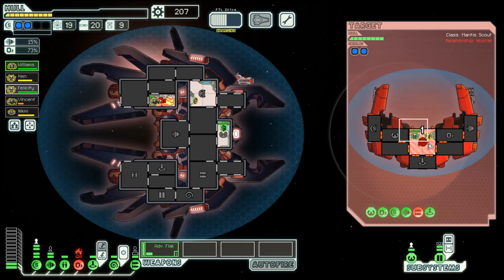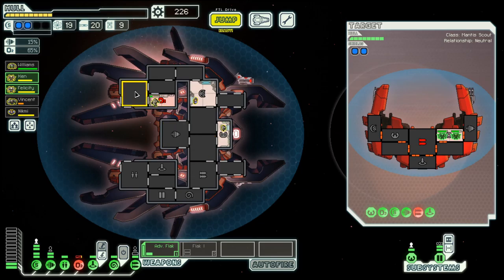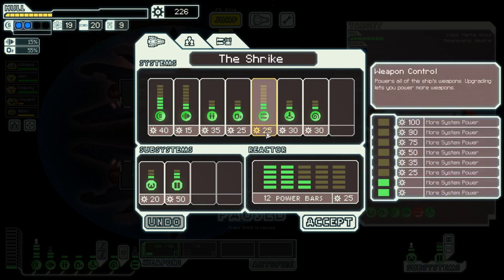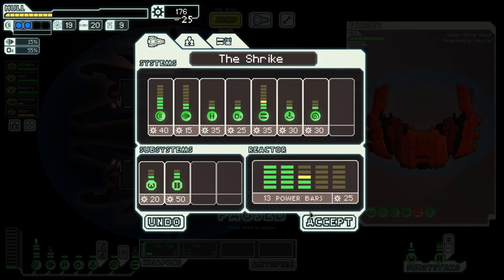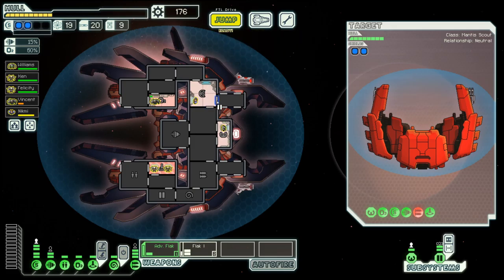Let's deal with their weapons and their oxygen. And we have a flak, another flak, which is not that efficient as the advanced flak — takes two seconds longer and requires one more power, but we have to scrap to get this system working.